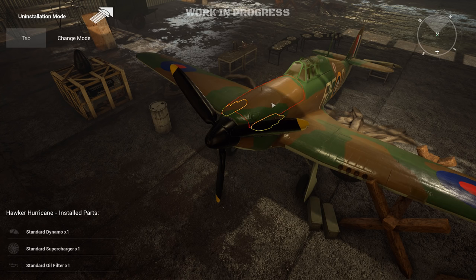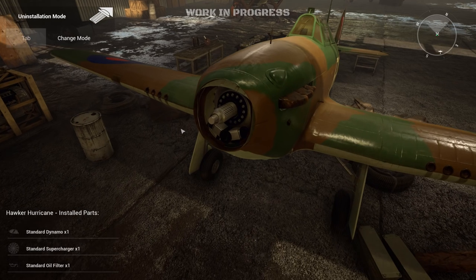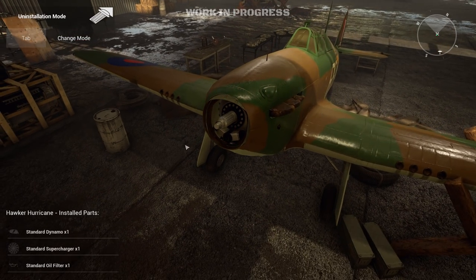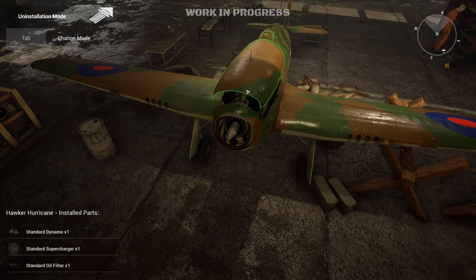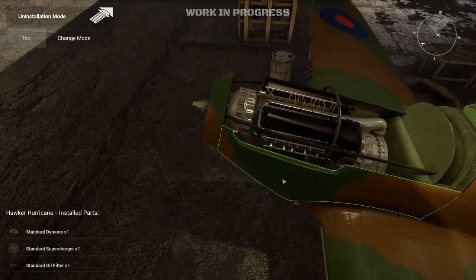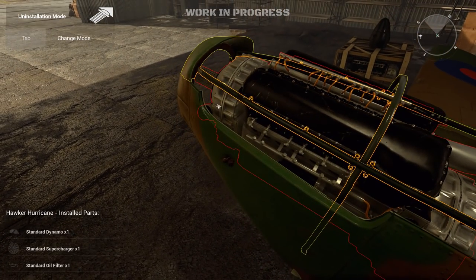There goes the propeller, and look at the detail — you can see the grooves that grip the propeller and allow it to catch all that engine power. We can't remove the top yet — the bonnet or the hood — until we remove the exhaust. So we'll click them, they'll go away, and now we can remove the hood and see the engine. And not just any engine — the Rolls-Royce Merlin V12.